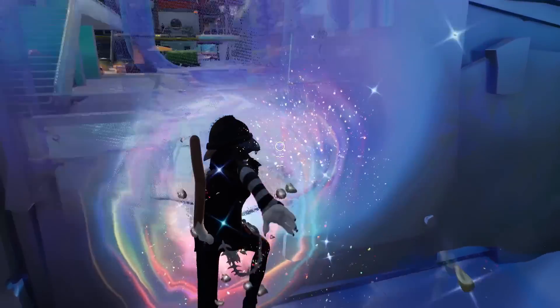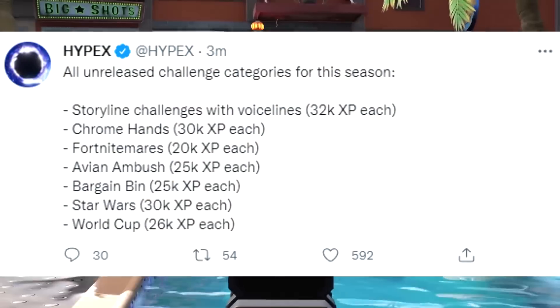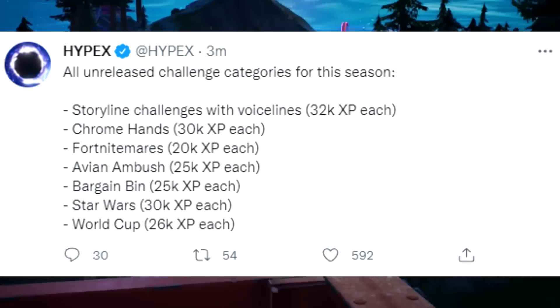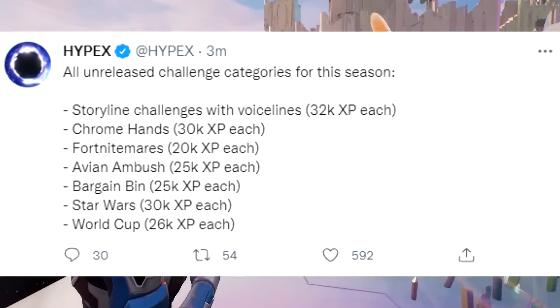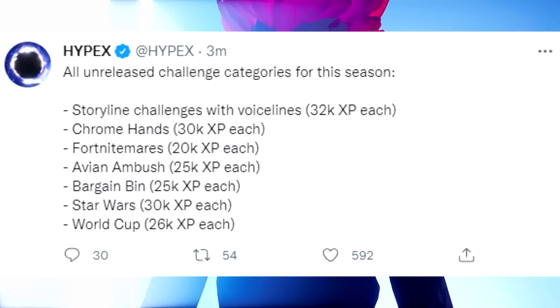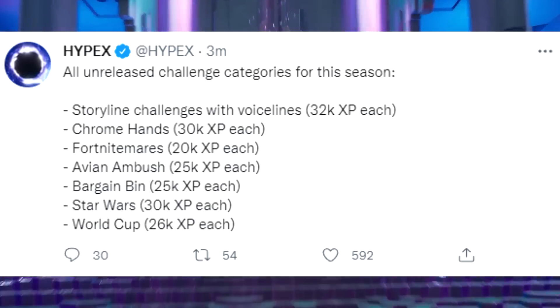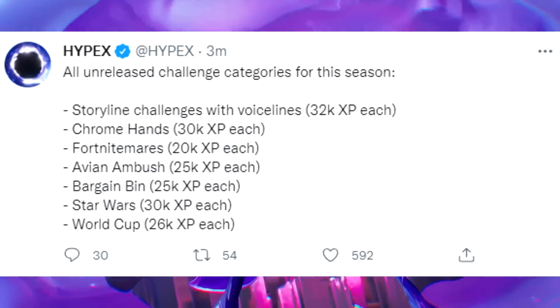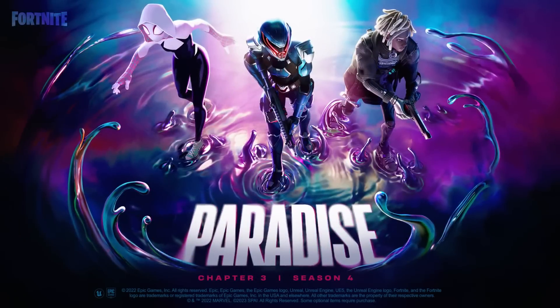We also have from Hypex, all unreleased challenge categories for this season: Storyline challenges with voice lines, 32k XP each; Chrome Hands, 30k XP each; Fortnite Nightmares, 20k XP each; Venom Ambush, 25k XP each; Bargain Bin, 25k XP each; Star Wars, 30k XP each; and last but not least, the World Cup for 26k XP each.